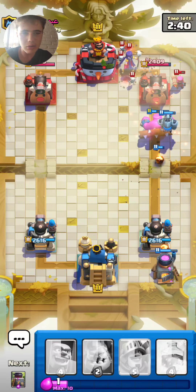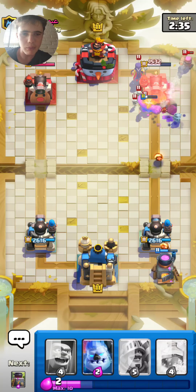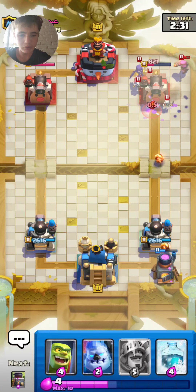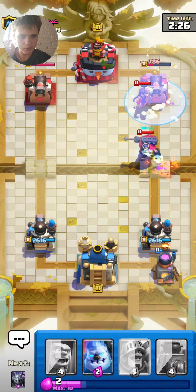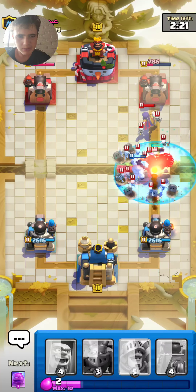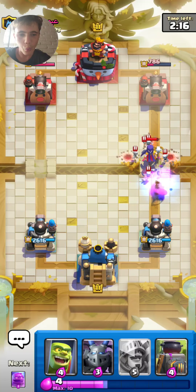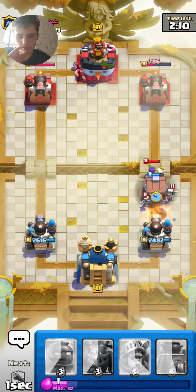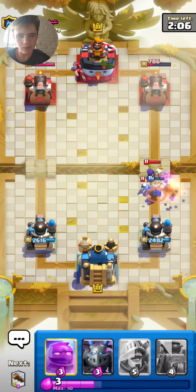The cannoneer is probably pretty good against elixir golem — holy smokes it's destroying it, this is brutal. We might take a little bit of damage — the blobs are less powerful. Let's just freeze them there, keep them there for a bit while we focus them. We get some fire spirits out — that cannoneer is destroying that skeleton king. Wow, that is a joke.